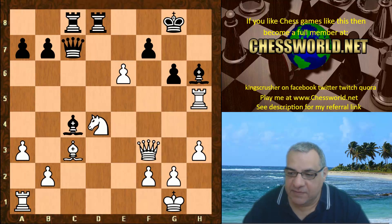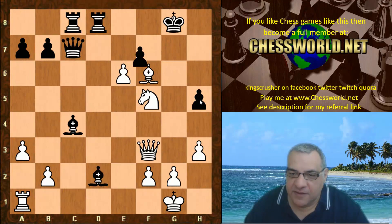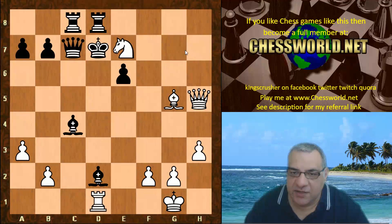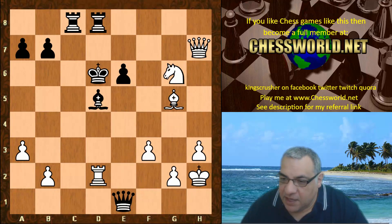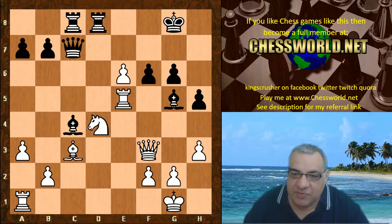Rook takes h5 — it's possible — with Knight f5, and the coordination of white's attacking pieces is immense. For example, Bishop f6 and then Knight e7 check, and then the Queen is going to come in for the kill. Check, Rook d1 — it's just too much attacking potential here against black. This is an example continuation which is really good for white. So not too many options — f6 was played.